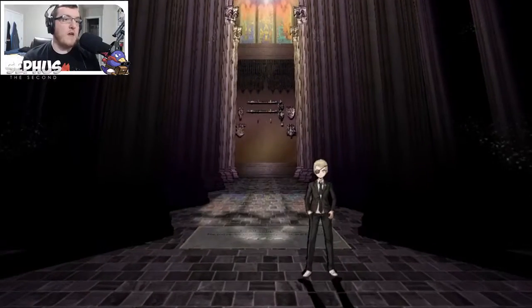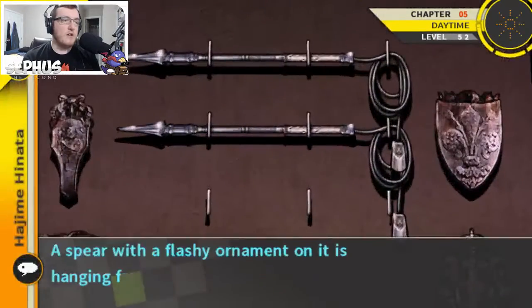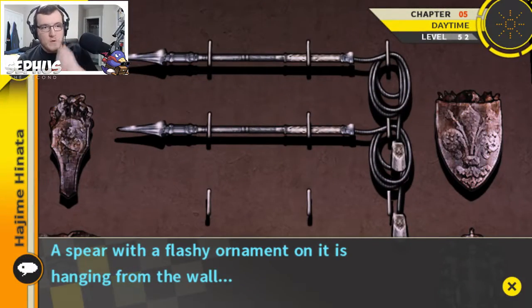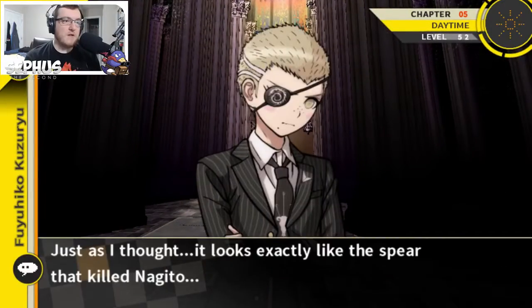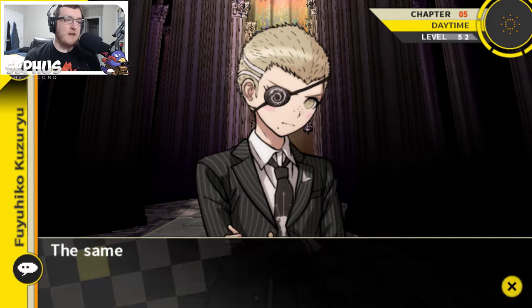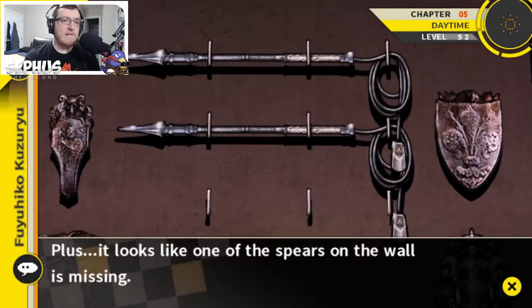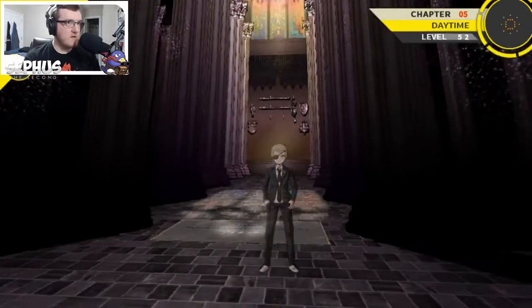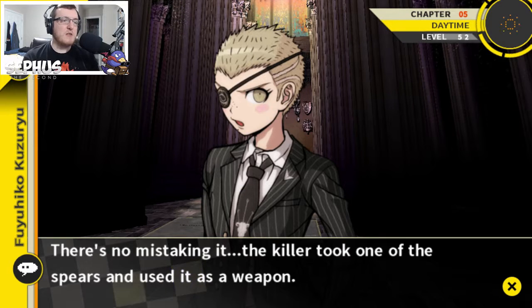I assumed it would be one of those spears, but it's worth it to check. A spear with a flashy ornament on it is hanging from the wall — it's definitely the spear that was used. Just as I thought, it looks exactly like the spear that killed Nagito. The same whip-like cord is attached to the handle and there's a weight at the end of it. Plus it looks like one of the spears on the wall is missing. There's no mistaking it — the killer took one of the spears and used it as a weapon.